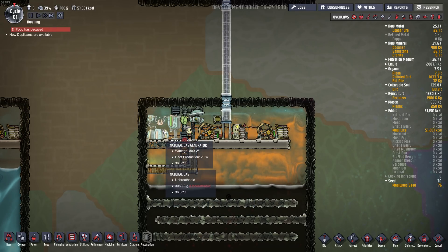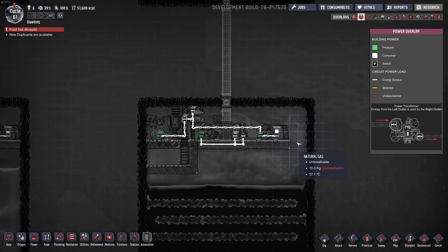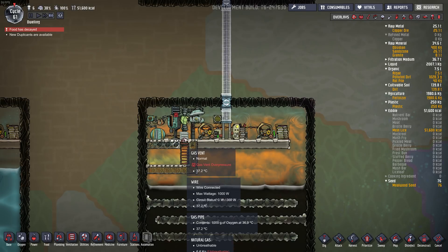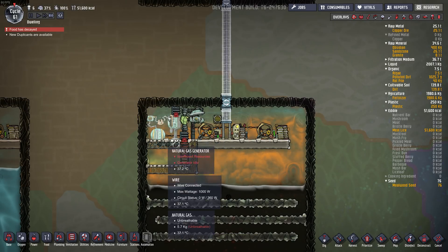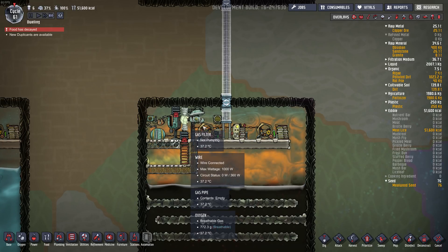And now the generator is idle — oh, there it goes. So that's good. These two vents are over pressurized, but once it burns through some of this natural gas it should work.